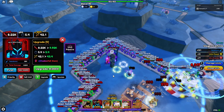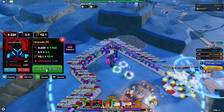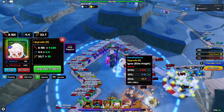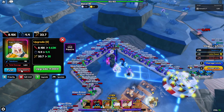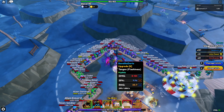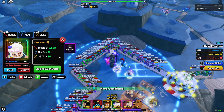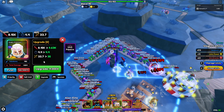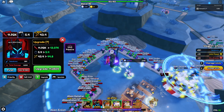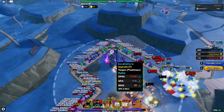Also looking at price: Tengen is more expensive. Both on upgrade six now — DPS-wise Tengen is back on top with a 4.4 SPA. That's very quick. I'd still say Egress is better just because of the AOE right now, so early game Egress is probably better.